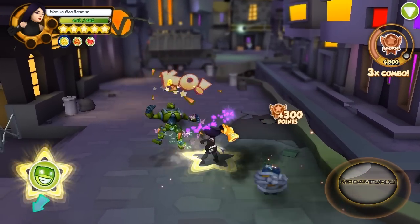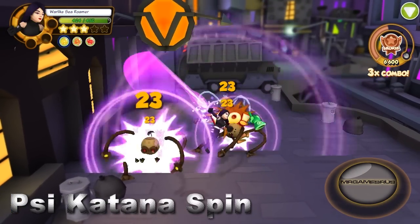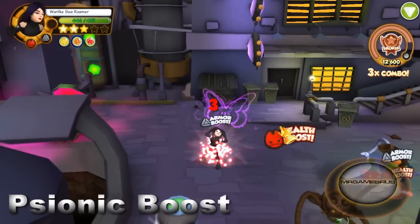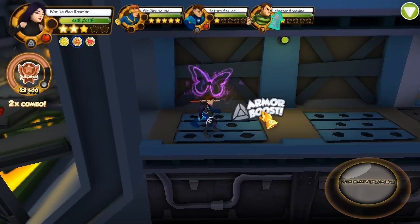For her first power attack, she does a spinning katana spin hitting enemies twice for 23 damage. Her second power attack, she gains a health and armor boost for herself and her allies — you can activate this anywhere.